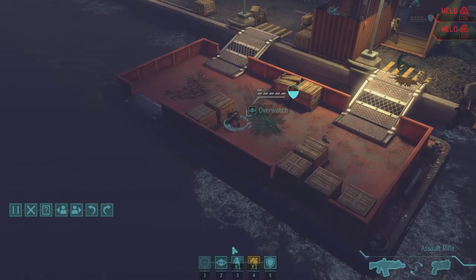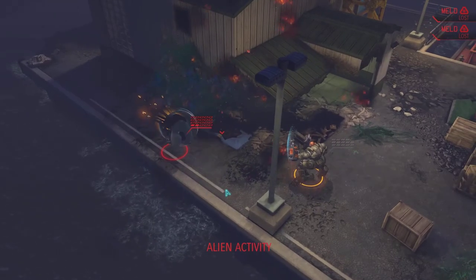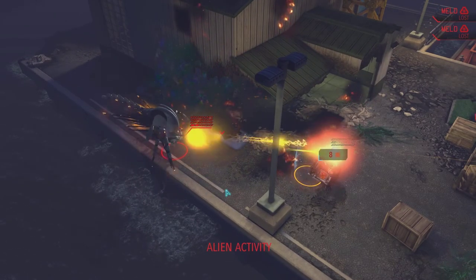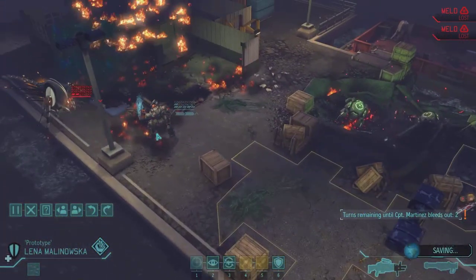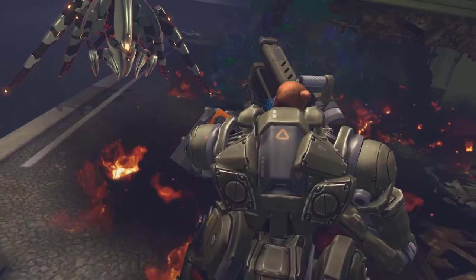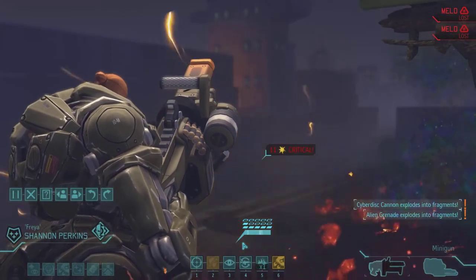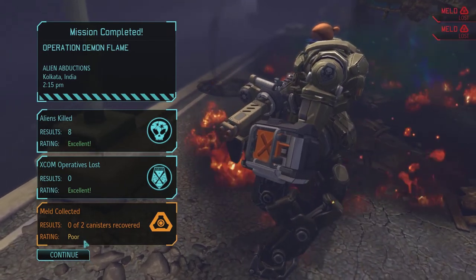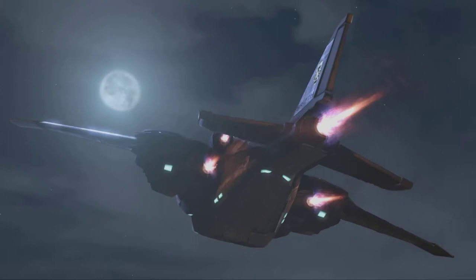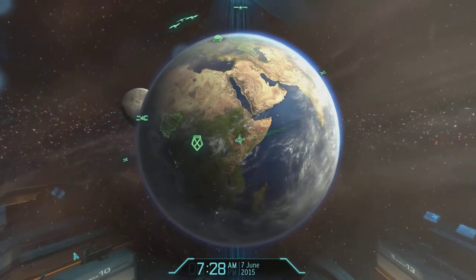I can't really do anything with the squaddie in the back, so I'm basically stuck. Luckily the Cyberdisk decides to attack our MEC — she takes damage but not enough to kill her. Then I finish the Cyberdisk off with normal MEC damage, ending the battle. Because we won, nobody dies, even our critically wounded soldier. This battle didn't end out too badly. I'm a little unhappy that I had to test things like whether that Overwatch trigger would fire, which it did — sometimes you take risks and get unlucky.